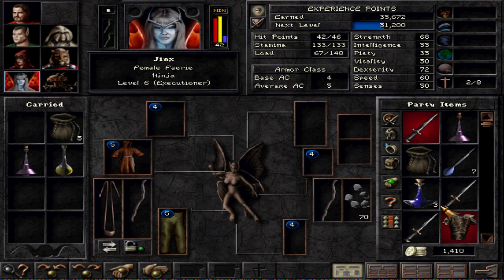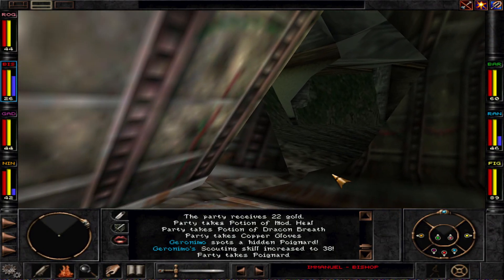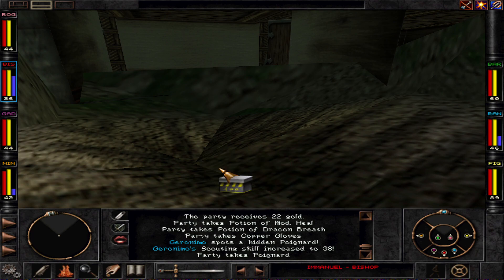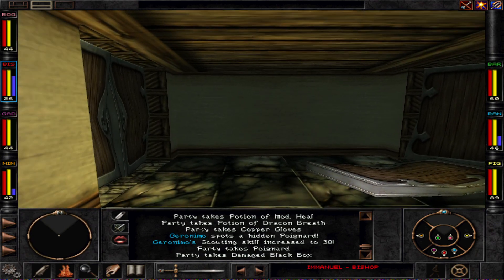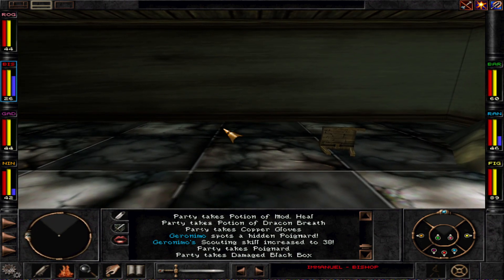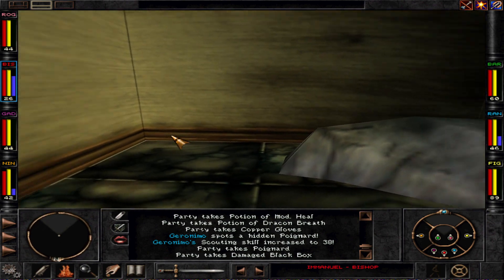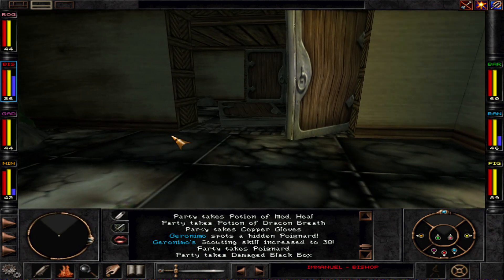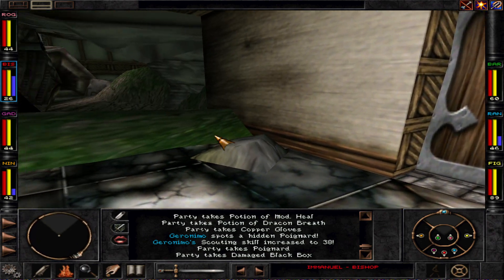Look at her — she got the shield of luck, it's pretty great. And there's a damaged black box that will be important later on. Looking around here, there's nothing to find, but there is a door.